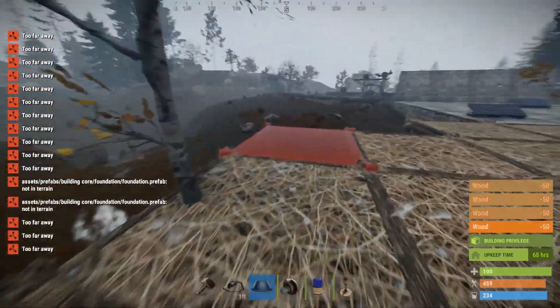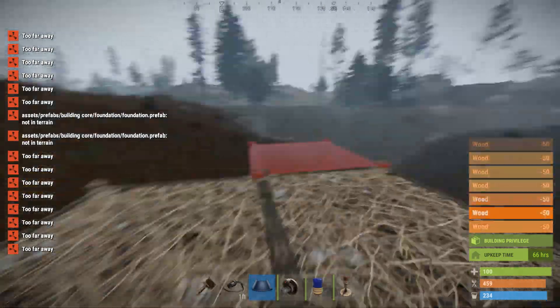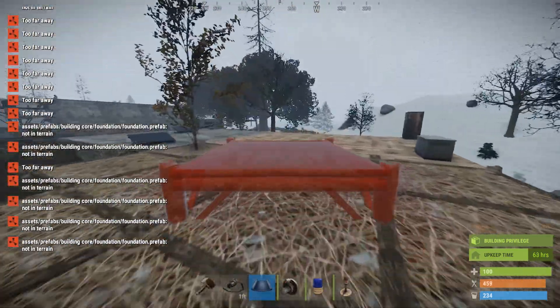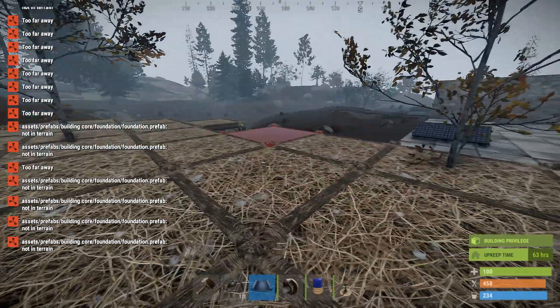On most servers I play on I can't make foundations spawn this fast — as fast as I click. I don't know if that's a Unity performance improvement, but it kind of took me by surprise that it was that quick.